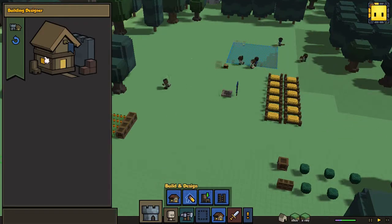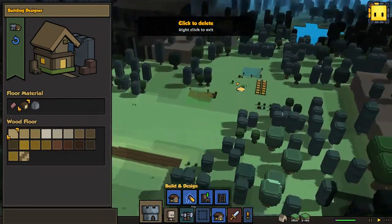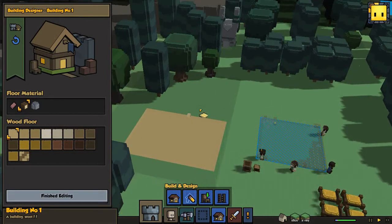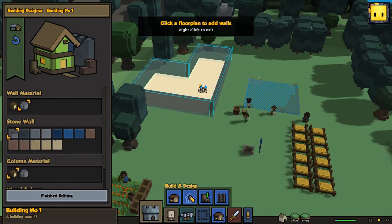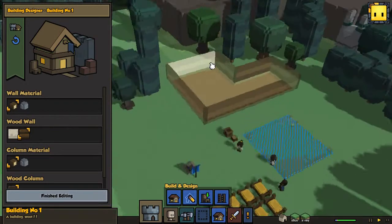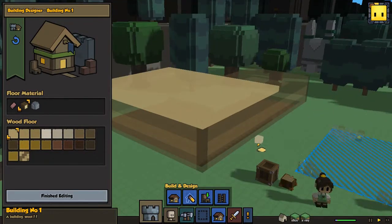Let's start building. We got a farmer level one, nice. We need a building. Let's just make one here. I'm okay with that floor. Let's change the siding — I want a stone siding, but we don't have much... well, we do have quite a bit of stone. Actually, let's do a wood siding. A wood siding looks pretty good. Are we going to do a second floor? Yeah, we'll do a second floor.